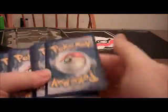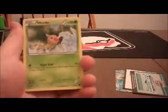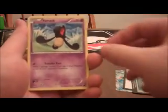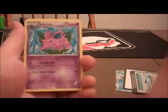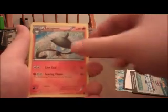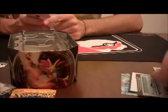Oh snap, this pack's kind of hard to open. Alright, so we got a Temple, we got a Weedle — that'd be good for a Beedrill deck — we got a Yamask, Vanillite, Dino, Frozen City — that's pretty good — a Nidorino, Lampent, another Weedle. Looks like a common, but it's a nice reverse holo. And the rare is Mr. Mime! That's pretty good. Mr. Mime could be good in the future.